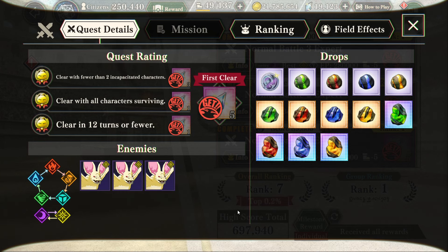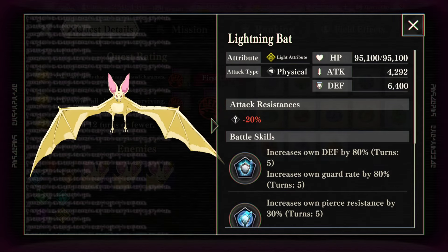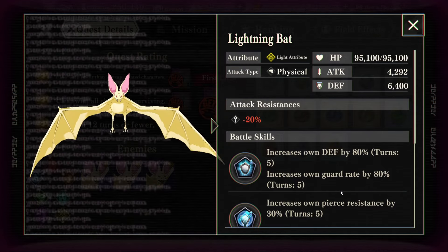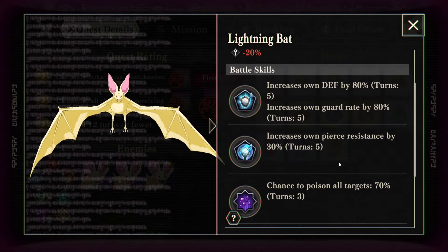Normal Battle 2 is another AoE fight, this time wanting a Dark Team. These bats are not nearly as tanky as Stage 1 — they only have 95,000 HP, so they're missing about 100k HP essentially. They're not nearly as difficult to kill, but that also means they're more susceptible to you killing them on accident if you use a little bit too much power.